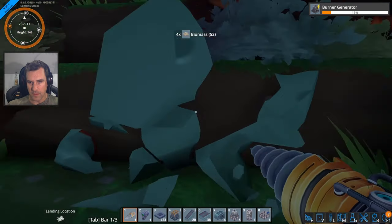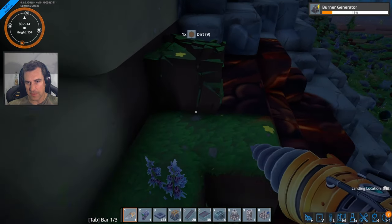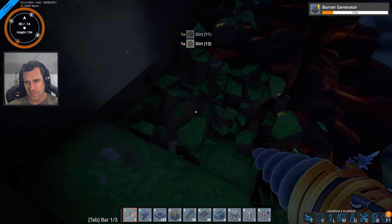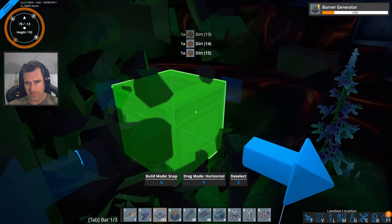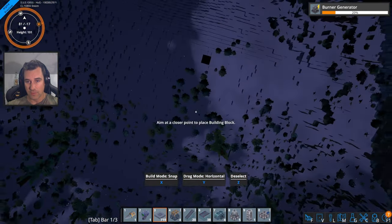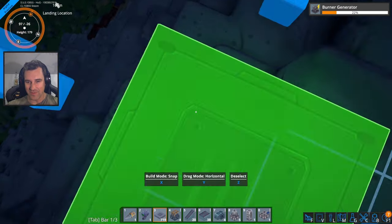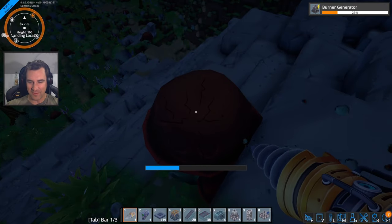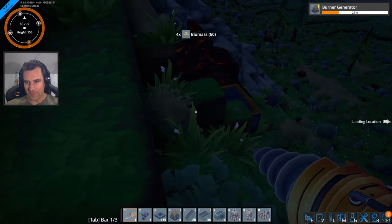This is a crazy igneum deposit! Let's slap some foundations in here — perhaps right here. There's a lot of potential, oh my god. Anyhow, as I was saying before I fell through the world — back into the world. I like that, it's a clever way to deal with the falling through the world problem.